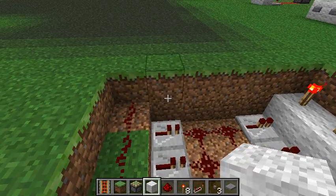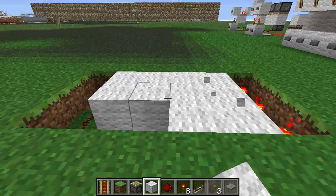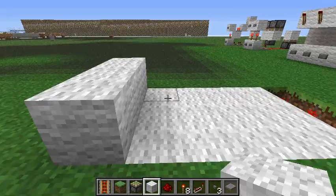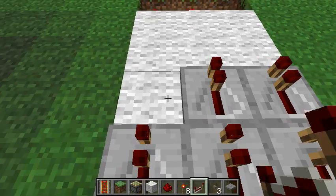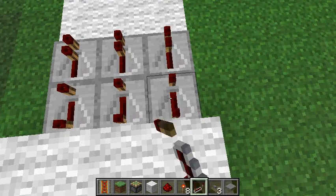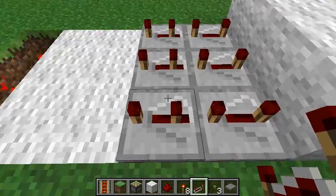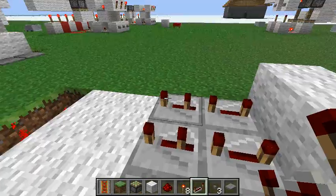Now you can proceed with covering this up. And here's where your buttons go. Redstone repeaters here — first set fully ticked, second set on the third tick. You can probably make that a shorter delay, but you might have more errors with selecting the tracks. I'm gonna keep it at 3 just to be safe.